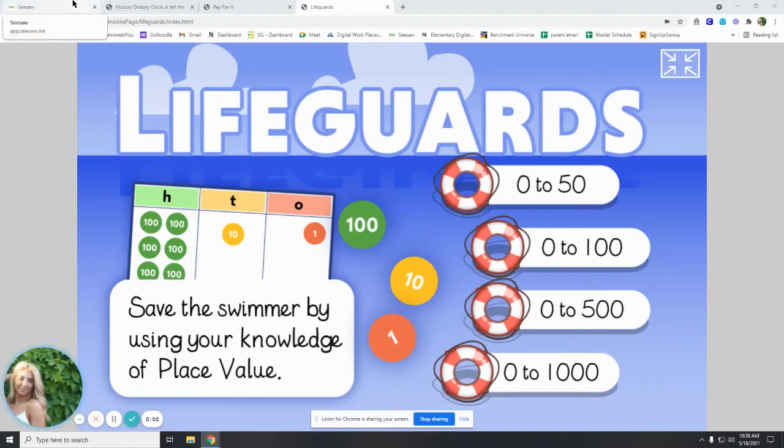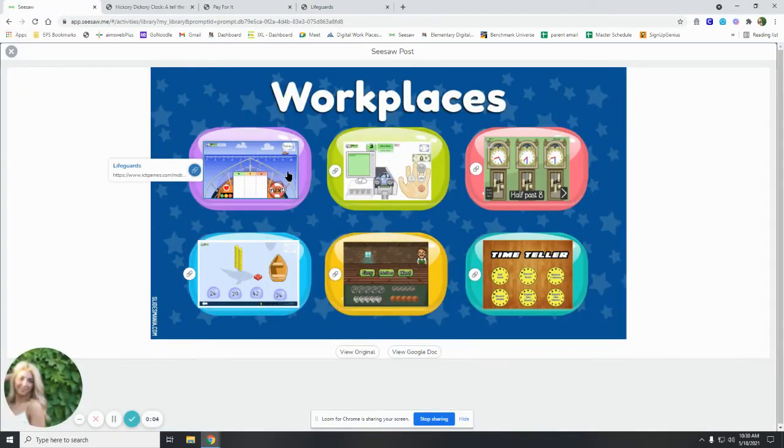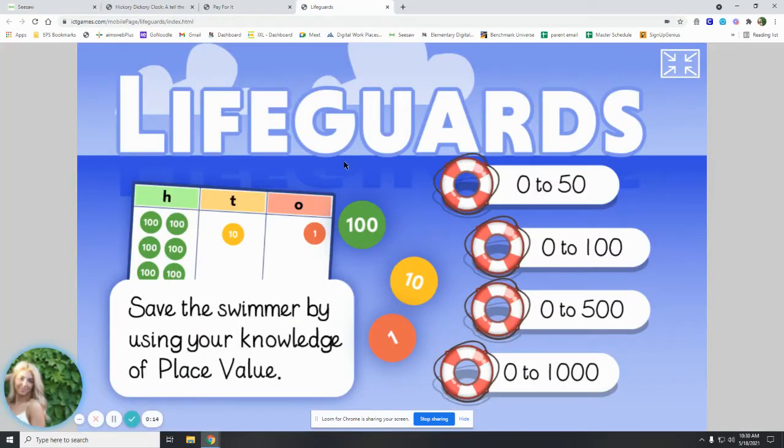Hello everybody! I'm going to show you how to play the first three games on your Seesaw assignment. We have Lifeguards, Pay for It, and Hickory Dickory Clock. So first we're going to start with Lifeguards and how you play.